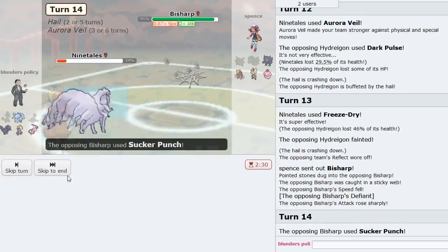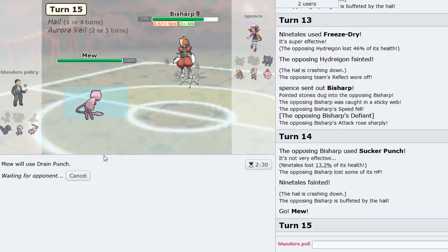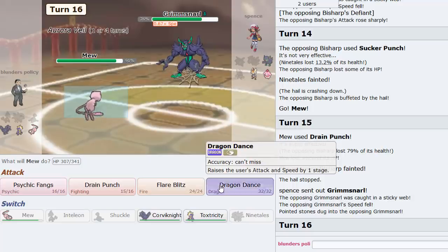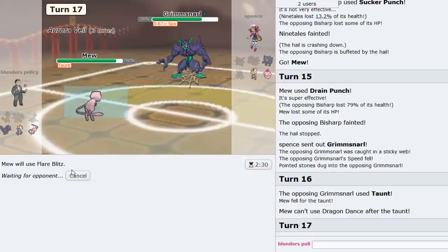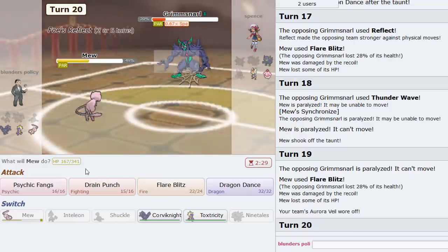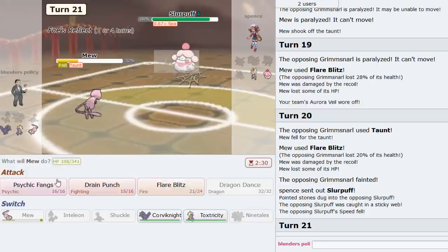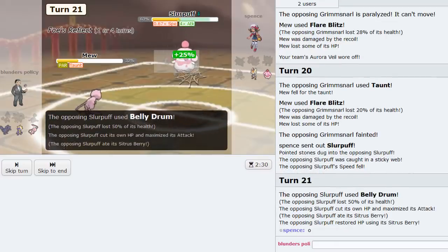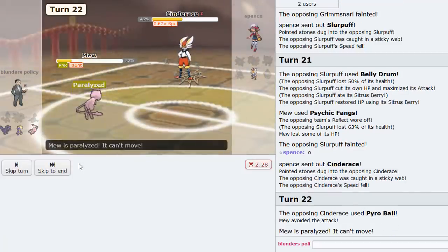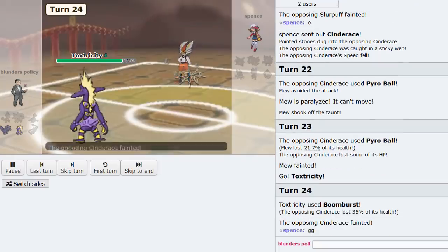Bisharp comes in — he'll just Sucker Punch, but check this out: Mew Drain Punch to knock Bisharp out. We still have Veil up. He goes Grimsnarl — Dragon Dance, but he Taunts me. He also Paralyzes me again — this game is insane, I would have won a long time ago. The belly drum Slurpuff comes in — Psychic Fangs to break through the screens and do massive damage. Gone! And that missed anyway so, more paras. I think we'll end it off there — that's GG. Good game.